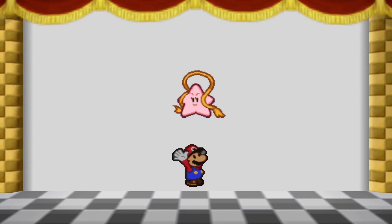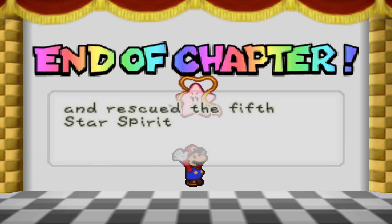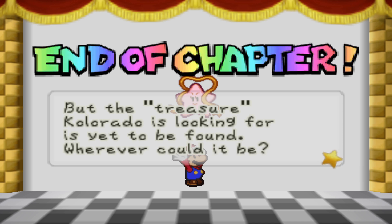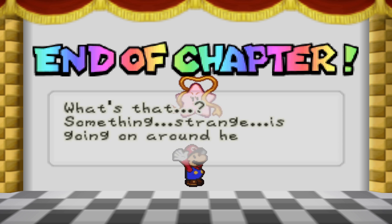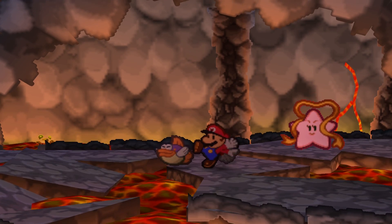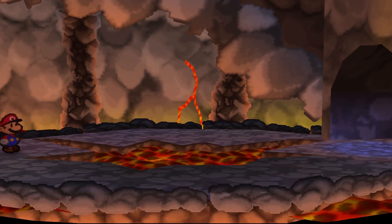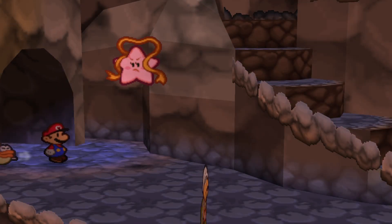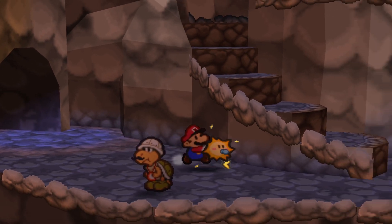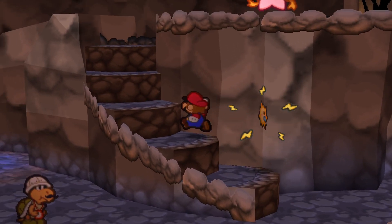Now we're on to my favorite chapter in the game. I know every Paper Mario fan disagrees with me, but it's my favorite. We rescued the fifth Star Spirit, Miststar, from a fiery fate. But the treasure Colorado is looking for is yet to be found. Something strange is going on around here. We beat Chapter 5 - I'm so happy! And we barely even used the Snowman Dolls.